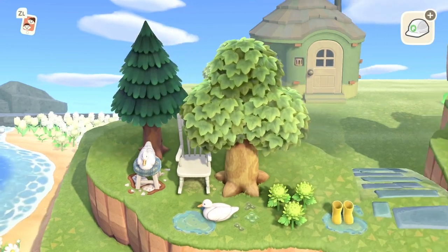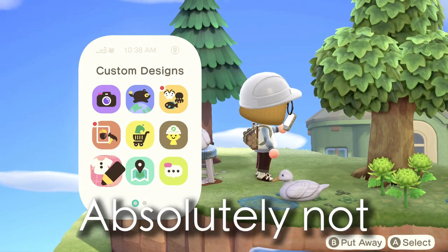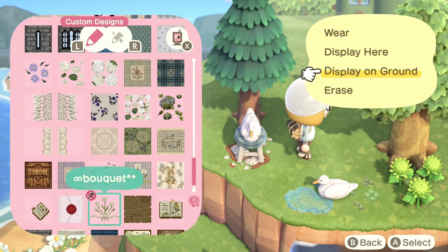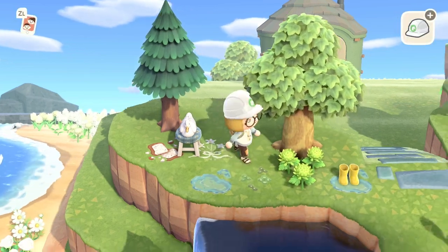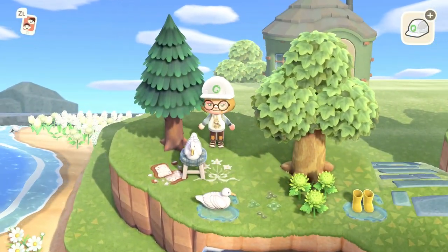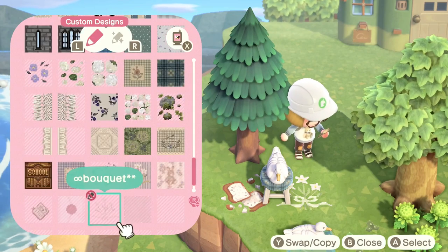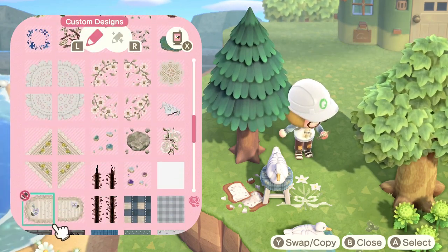I've been thinking about getting a Switch Lite to live out that urge to create, and then I can still show you the final result via dream address or by visiting myself. If you have any suggestions or thoughts on that, please share them in the comments below. I could also test out themes and builds to see what I like without having to build something twice and tear it down. And if my next island is more urban, I'd still have the natural island on my second Switch for building forests.